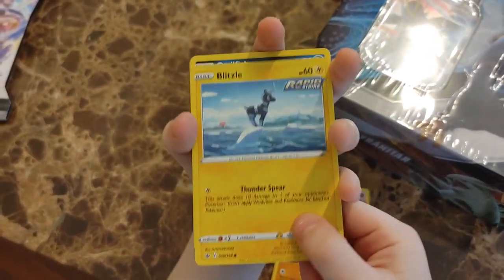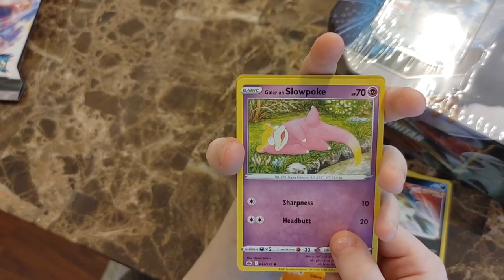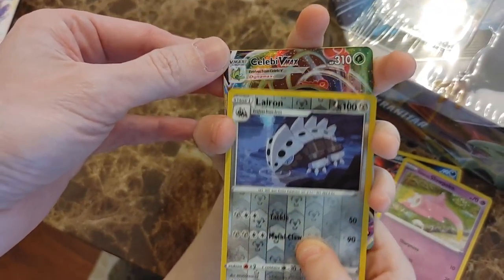We've got a Shuppet, a Kubfu. I think I see - you know why? Because it's a Moltres art, I'm telling you. We've got a Blitzle, a Qwilfish, a Galarian Slowpoke, and a Liepard. And let's see if we get something good in the next pack.